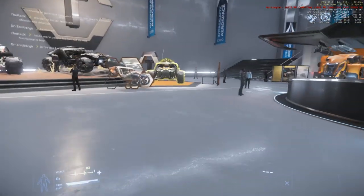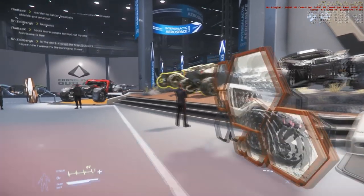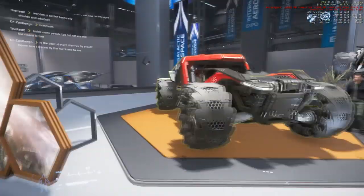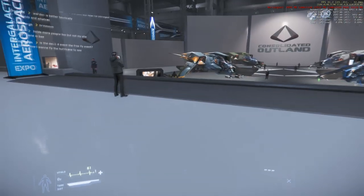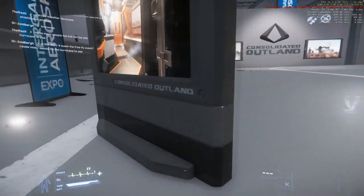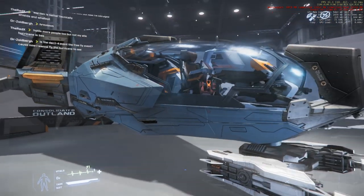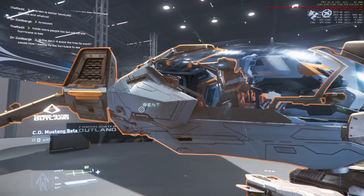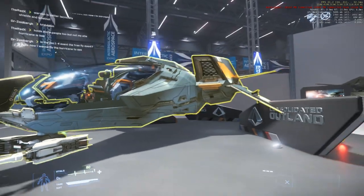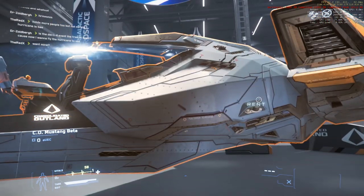We've got the usual Anvil ship up front, and here we have some rovers — just an array of differently colored rovers. There are probably minor practical differences between these, but I'm not interested in rovers really. Here's Consolidated Outland's Mustangs. The new Mustangs — looking spiffy. Guns up front, wing clipped into the Consolidated Outland sign, but we won't hold that against them.